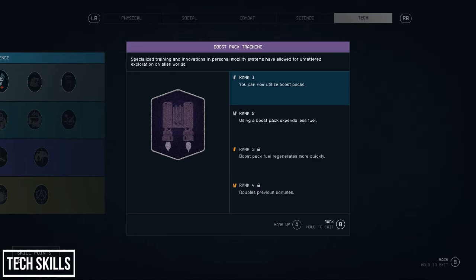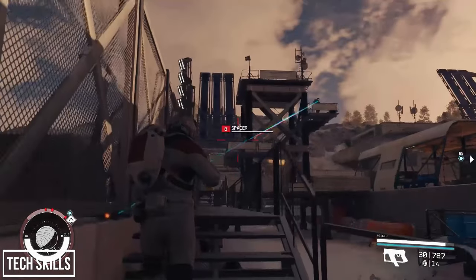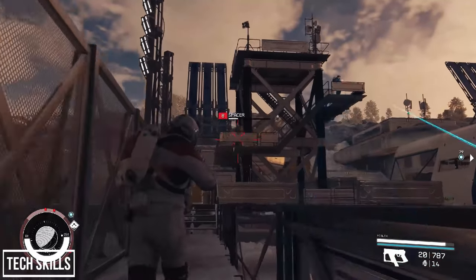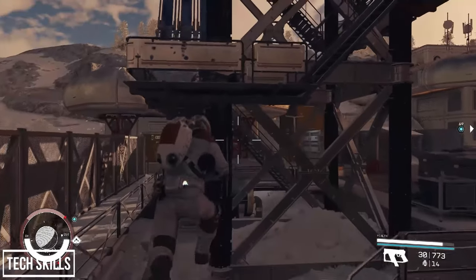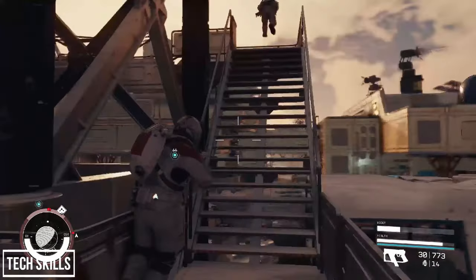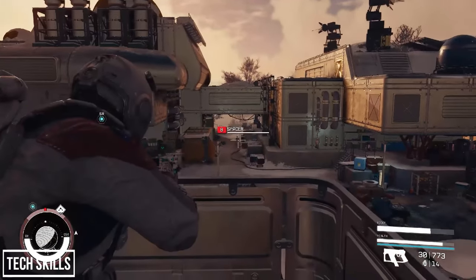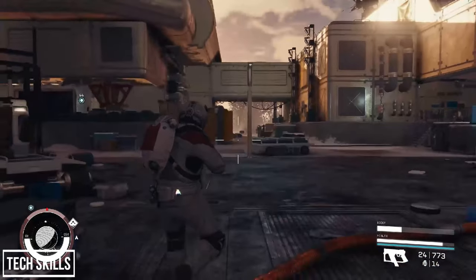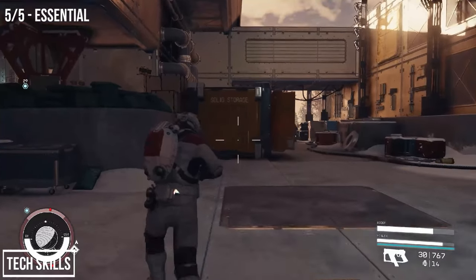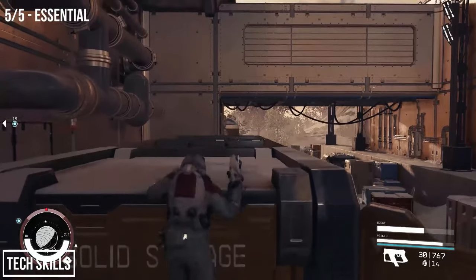Next is Boost Pack Training, and rank 1 allows you to use boost packs. This is a perk on the level of Stealth in my opinion — why would you not want access to one of the most fun features in Starfield? It came as one of the three perks in my soldier background, but if I didn't have it this would be one of the earliest perks I'd pick up. It's absolutely essential. Ranks 2 to 4 expend less fuel, then regenerate it quicker, then double both bonuses. On weaker gravity planets and moons you can essentially fly. This is one of the few first-tier perks where going all the way to rank 4 is bona fide top tier.